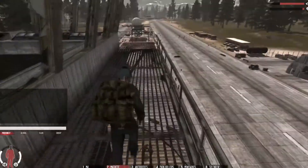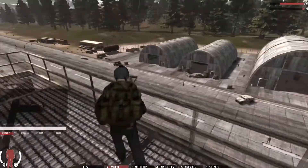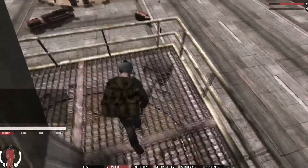Another area you can check for weapons is on top of the main tower — in each of the corners I've found handguns, SIG 556s, and other weapons before.